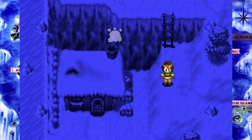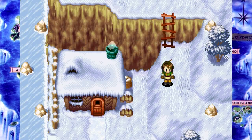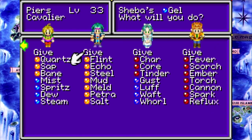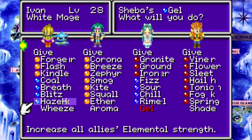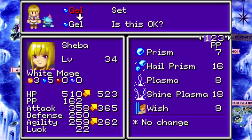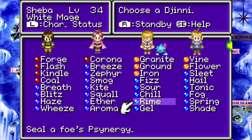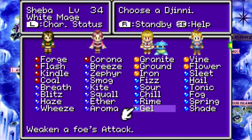We got a Djinn anyway. What does this one do? Gel. Gel does weakness, which isn't really very good, but I guess there isn't necessarily a better one. We'll throw that on ya. I'm pretty sure you're gonna take one more Earth Djinn after this to round you out, but that's not until I'm on number nine.